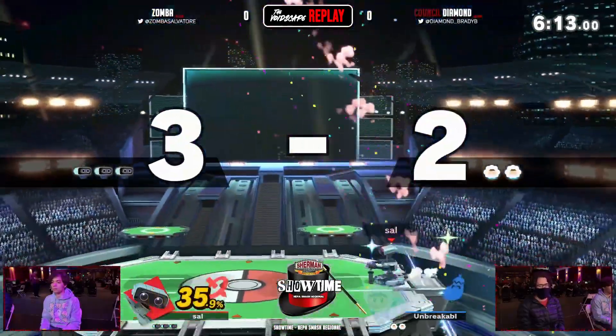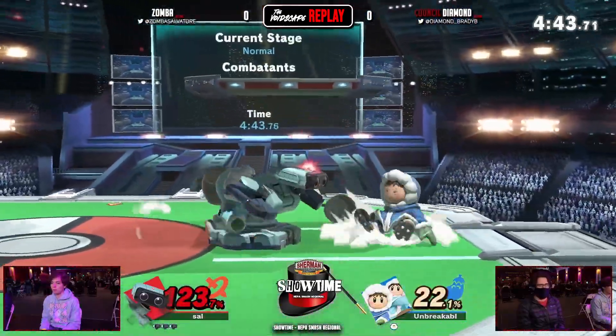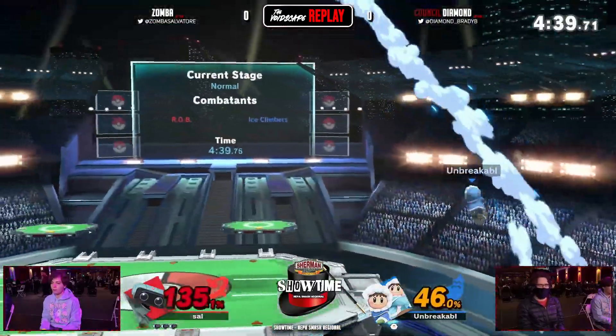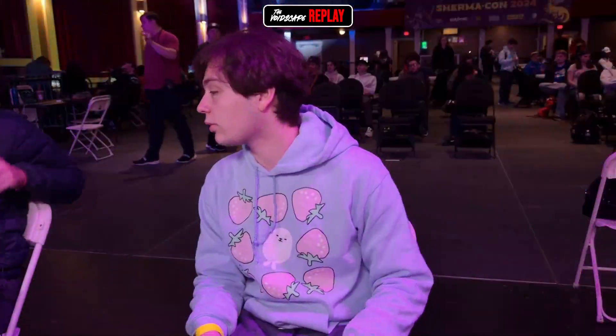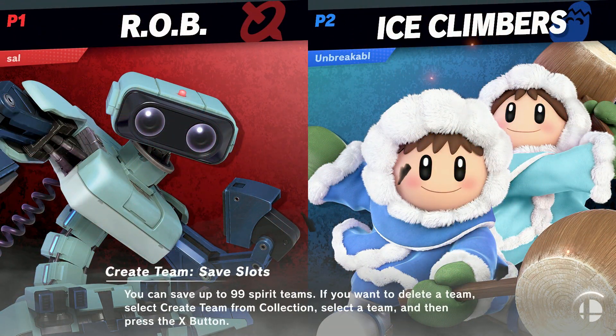Up tilt to the up air — excellent call out. The amount of aggression: it's like 'don't hurt my friend' and he responds 'fine, I'll hurt you then.' Oh my gosh, he absolutely stole that match! We are on to game two, Zamba's favor.